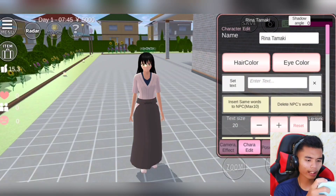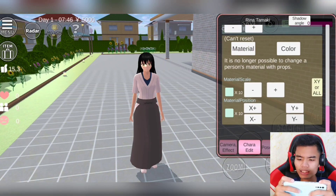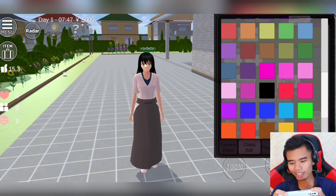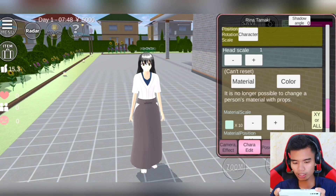Lalu kita ubah dia ke cara edit dulu. Lalu kita ubah warna dari Rina menjadi Slendrina — ubah ke putih. Kalian pilih yang warna putih ini. Kalau udah, disilang dulu.